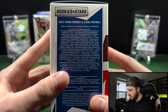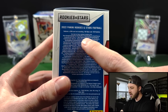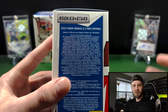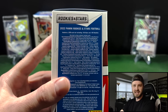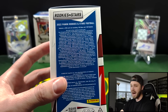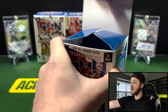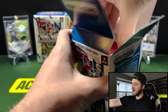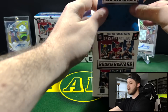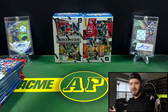On the checklist we do have our numbered cards. You can get crusades, and the big kicker in here is there are longevity parallels — that's kind of what tipped most people off to realizing that longevity boxes were not going to be a thing this year. Unfortunately possibly could still happen, I don't have high hopes though. Anyways, let's get into it — six packs per box, 12 cards per pack, so 72 total cards in here.